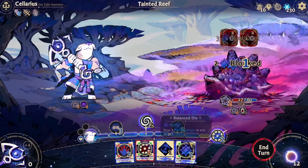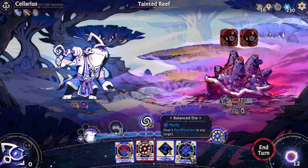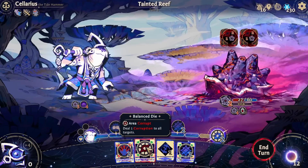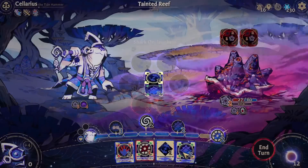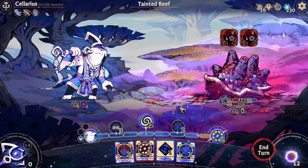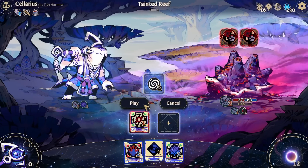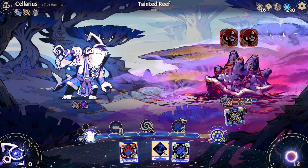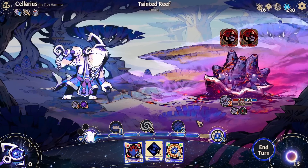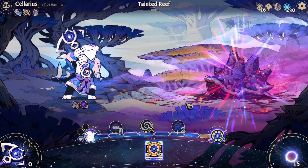I guess let's start with our virtues. I'm trying to decide - I'm just going to reroll this one and see what we get. I'm going to make that an AOE. It does slightly less damage, but I like the ability to hit enemies and myself. And then we just win.